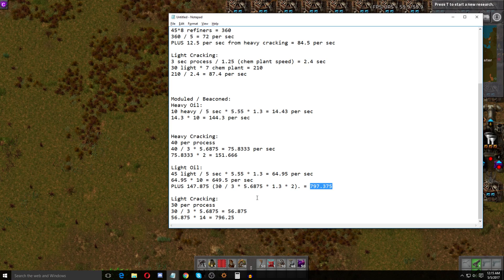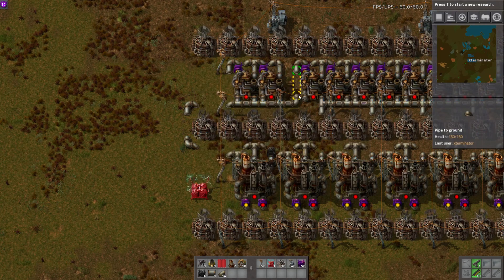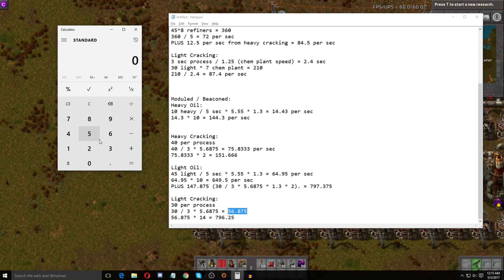For light-to-petroleum cracking: 30 light oil per process, divided by the base rate, multiplied by the chemical plant speed of 5.6875 — that's 56.875 needed per second per plant. Multiplied by 14 chemical plants gives us 796.25 per second. We're producing 797.375 and consuming 796.25 — almost exact, just a tiny bit off. That's how we arrive at the 10 to 14 to 2 ratio.